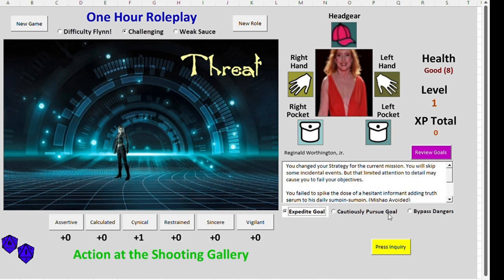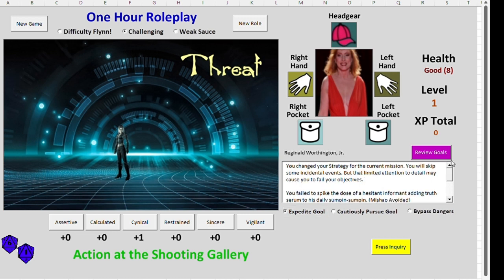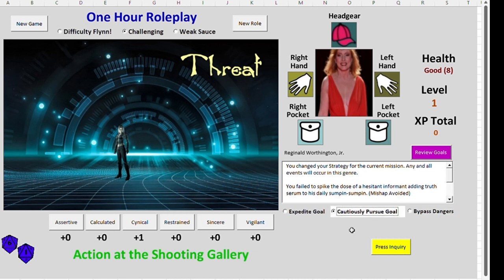I can either go expediting my goal — it would give me information that when you expedite for your goal, you are changing your strategy and you will skip incidental events. I can go back to cautiously pursue my goal, which means I'm going to get all the events that are presented. I can go to bypass danger, which means if a threat comes up like this one, if I had changed this before the threat came up, I could have bypassed it. I'm going to go through cautiously pursue and see what comes at me. I can change the difficulty to ultra, or somewhere in the middle lanes.